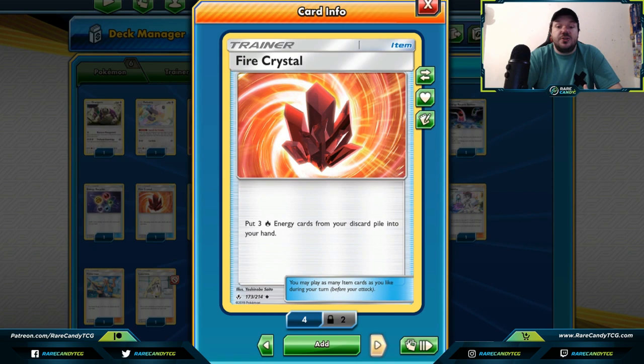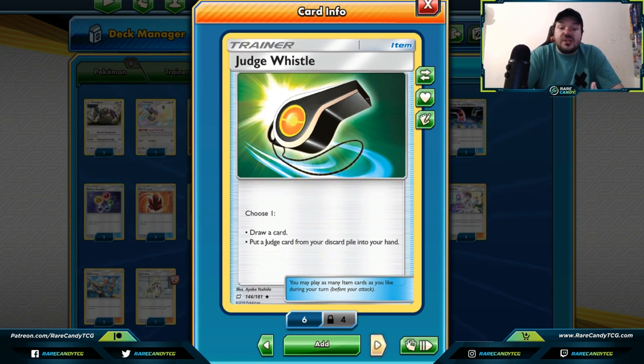Fire Crystal — a little more specific. It allows you to grab three fire energy cards from your discard pile and put them into your hand. This card has seen a lot of success in Reshiram Charizard decks that will survive the rotation. A great way to use it: your active Reshiram Charizard gets knocked out, you lose a bunch of fire energies, grab them back with Fire Crystal, then use Welder to attach them to your active Pokemon. If you're building a fire-type deck or a deck that runs fire energies, you might want to look into this card.